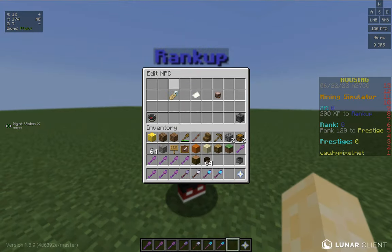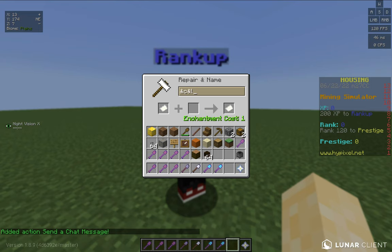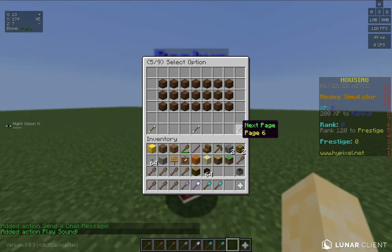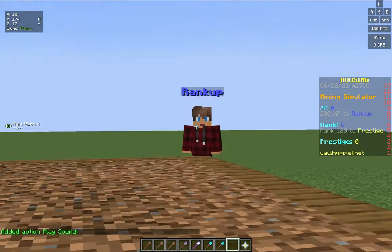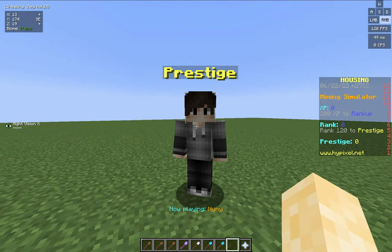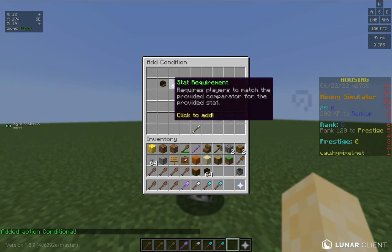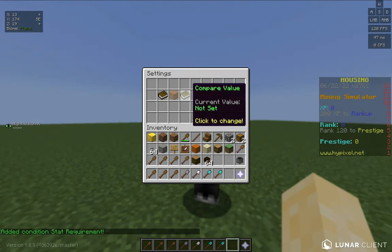That's for the rank up NPC. Then go to else actions and do the same thing — if they don't have enough, say 'not enough XP', then play the sound villager no. For the prestige NPC it's actually the exact same thing except for prestige. But remember the scoreboard — we used 'press' as the stat name. So go to conditionals, stat requirement, rank, if it's greater than or equal to 120.